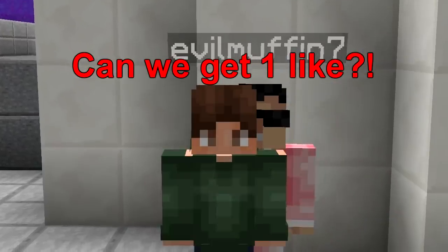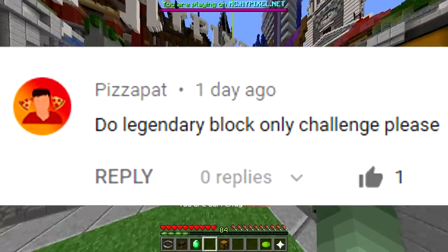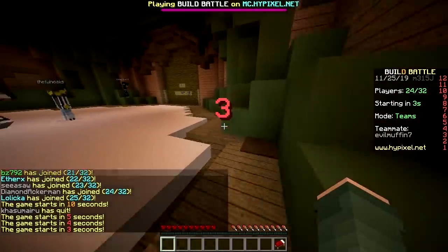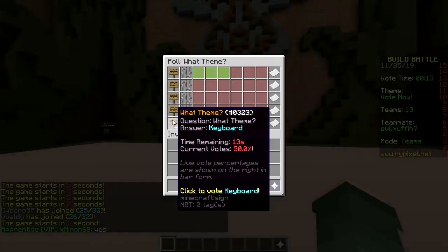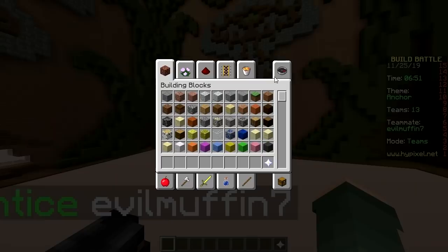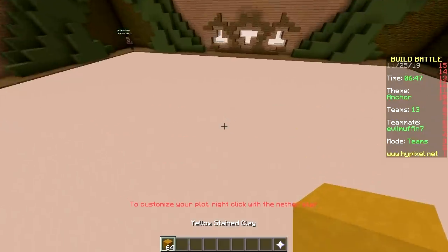Yo, what's up! Today we are going to do the 'only use the legendary block' challenge. First one - baby only use the yellow stained clay legendary block. The categories are: waterfall, anchor, house, bridge, keyboard. Anchor! So we can only use one block, which is this one.